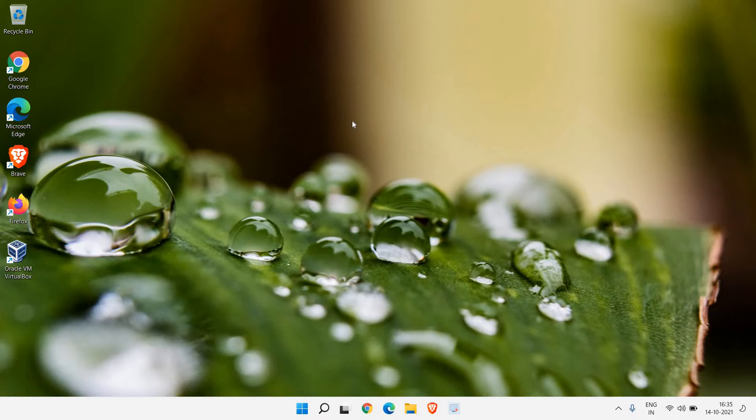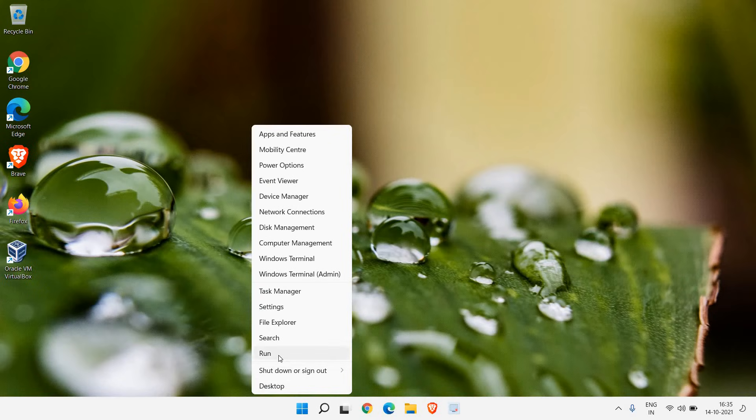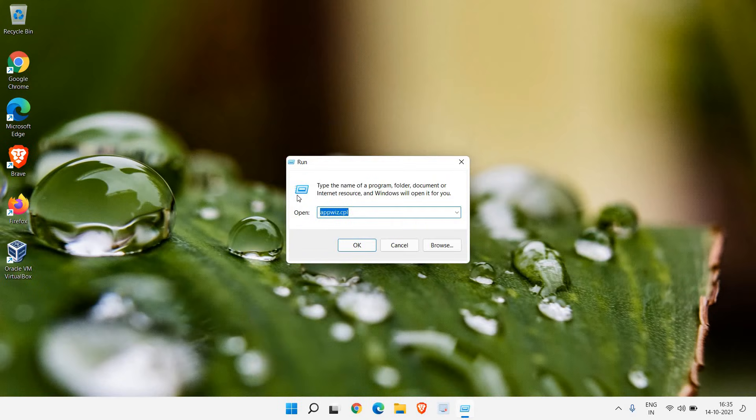Now we need to disable a few Windows services which we do not require. By disabling those services it will definitely increase the performance of your computer, whether your computer is running slow or booting slow. Right-click on the Start icon and then click on Run.